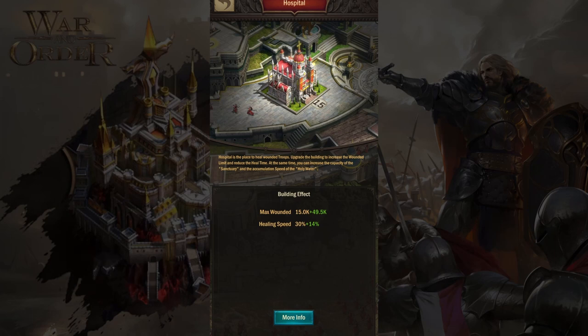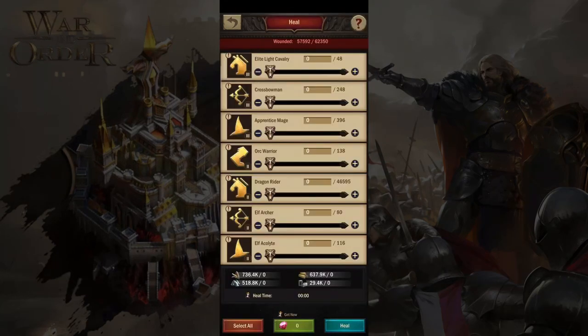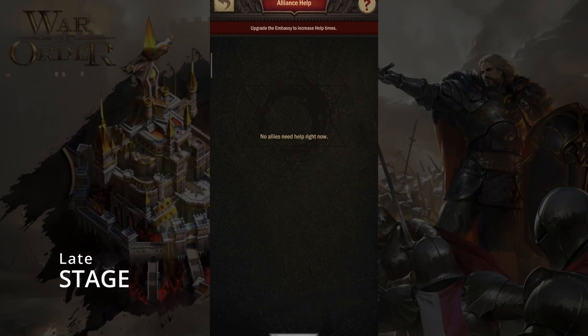Hospital: make sure you have maxed out the hospital upgrade early on. In the middle of the game, you must unlock all medic tents. Pro tip — batch healing: you will begin to experience a full hospital and will need to begin batch healing. Don't heal them all at once; instead, assign them to batches of three and a half hours.